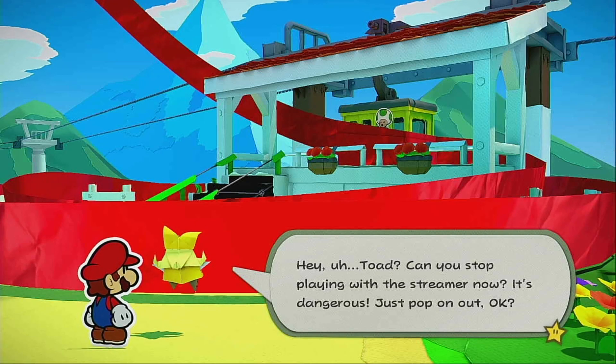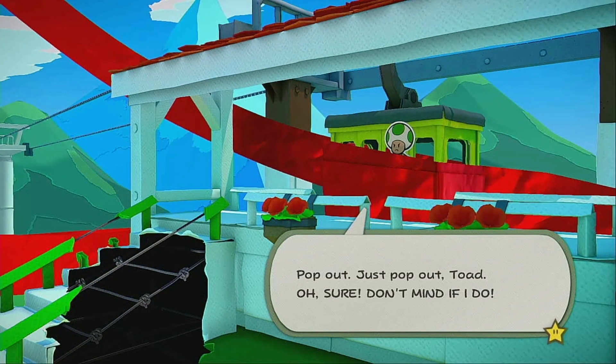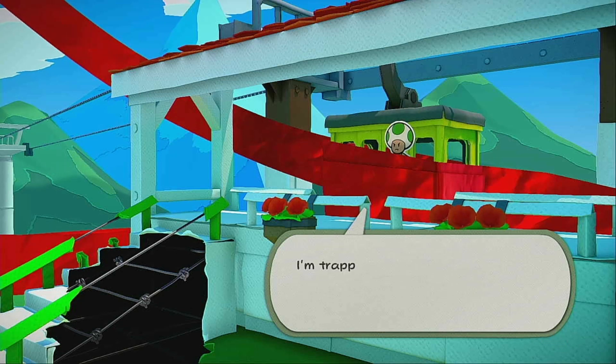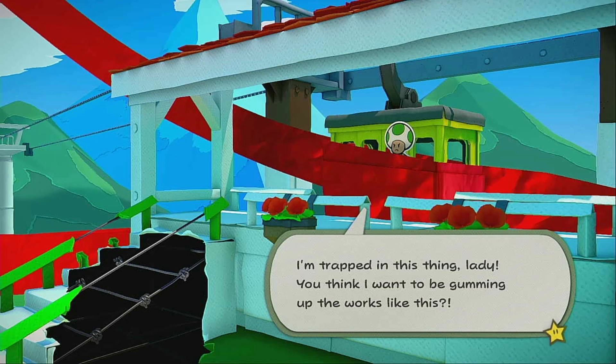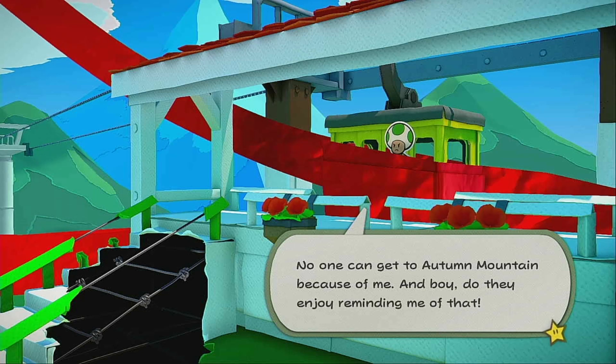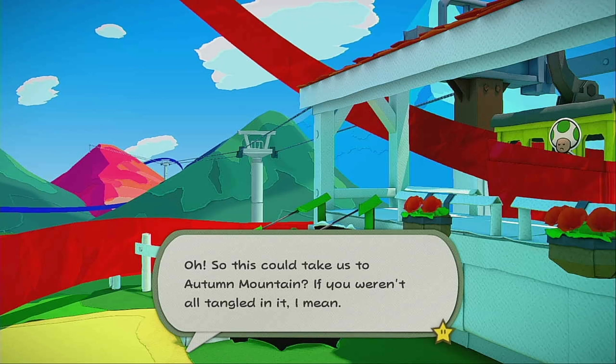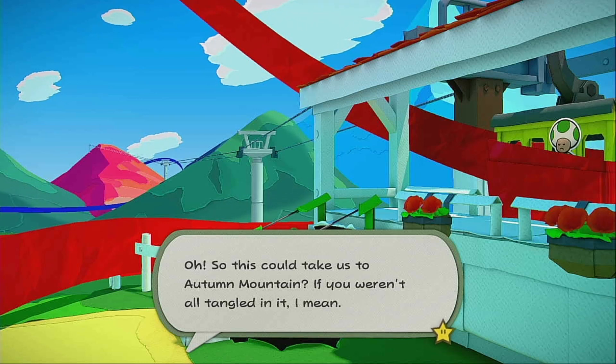Now my brother shuts his door. Pop out — just pop out, Toad. 'Don't mind that by you — I'm trapped in this thing, lady. You think I want to be gumming up the works in this? No one can get to Autumn Mountain because of me, and boy, do they enjoy reminding me of that.' So this could take us to Autumn Mountain, if you weren't all tangled in it.